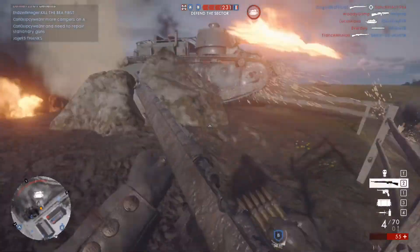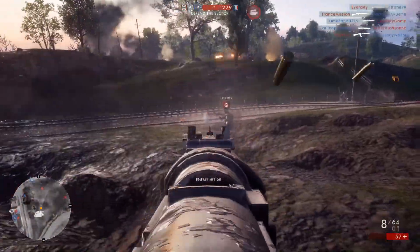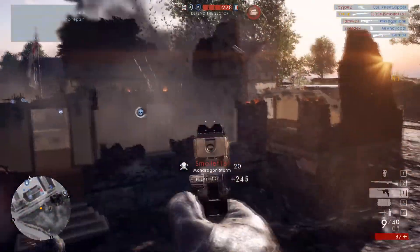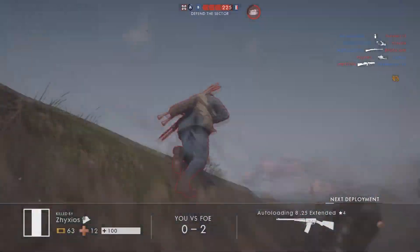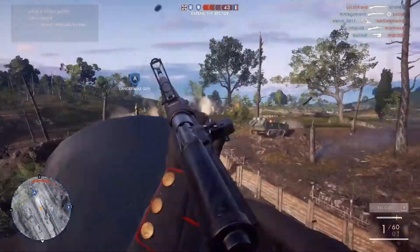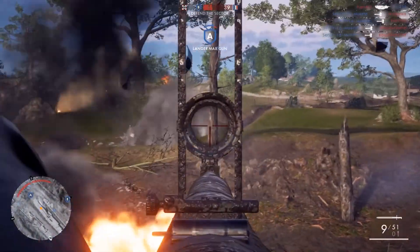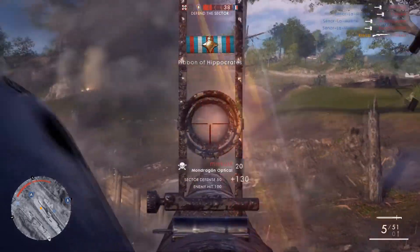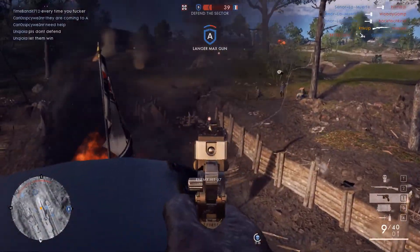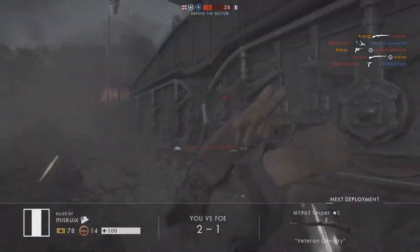In Battlefield 1, this is a gun I've kind of avoided — not because it's bad, but because it is statistically identical to the Selbstlader 1916. The only real difference is that the Mondragon has a smaller magazine with only 10 rounds. The Selbstlader has a box magazine with 26 rounds, so it's much faster to reload — you shoot 26 rounds, take the magazine out, put a new one in. With the Mondragon it's two 5-round stripper clips, so you have to reload however many bullets you've fired.